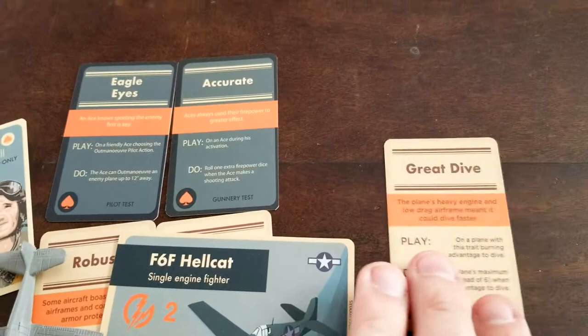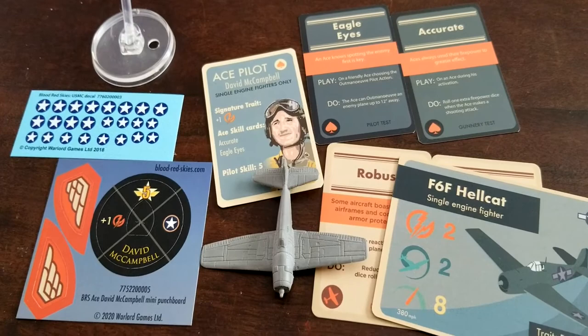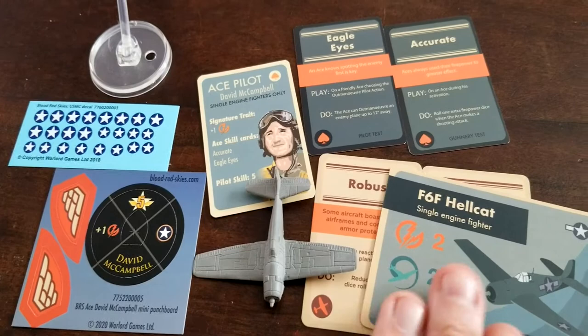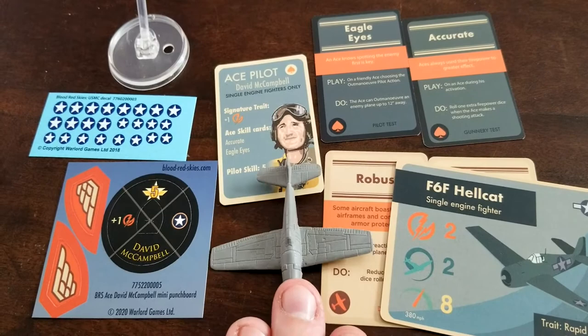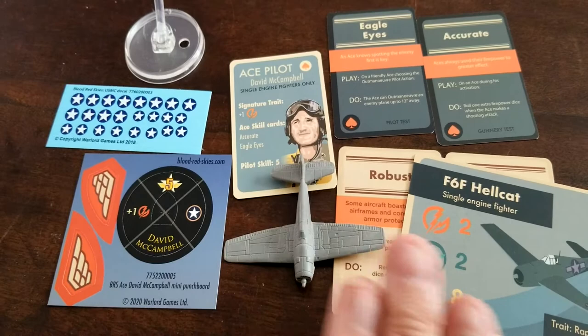Again, correct me if I'm wrong in the comments, but I don't believe the Great Dive card belongs in this set — I think that's just a packing mistake. Anyway, pretty cool ace here. Always nice to see new toys for the game, with the US getting increasingly better planes as the war progressed and corresponding aces to make them that much deadlier. Let us know in the comments if you've been enjoying the Hellcats and if you've been running McCampbell — how he's been performing and what lists you've been running. We've got more coming soon, and thanks so much as always — like and subscribe and we'll be back for more.